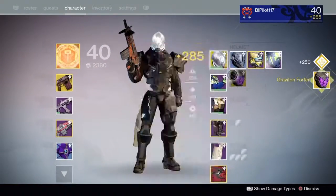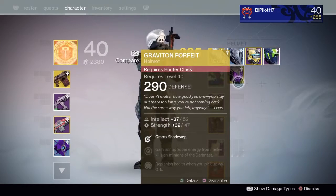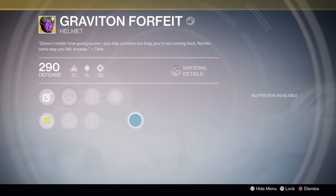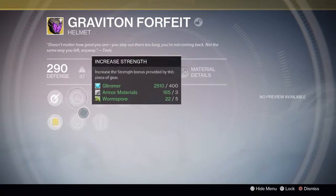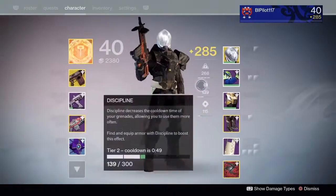Graviton Forfeit — Hunter class. Damn it, I wanted something for the Titan. Well, it unlocks the Nightstalker subclass node — shades that for free. Gain an evade on circle circle, double crouch. Well, at least that's a good thing.